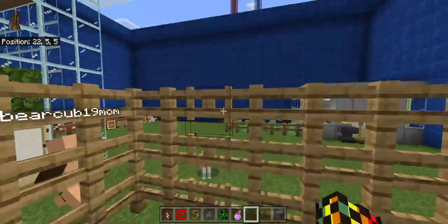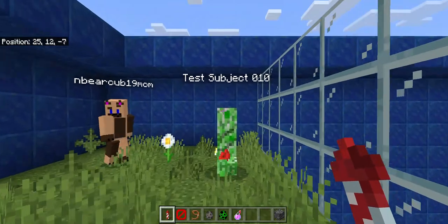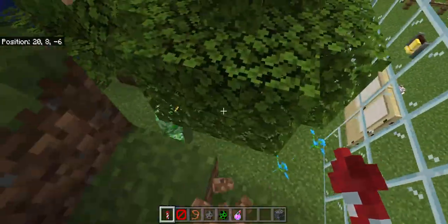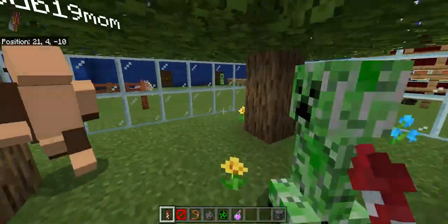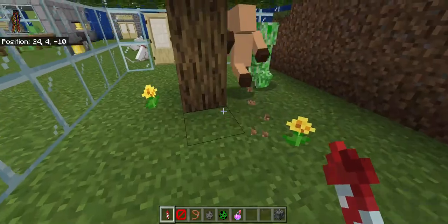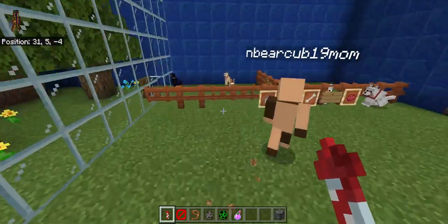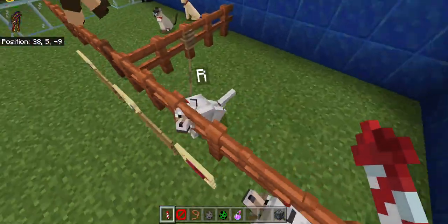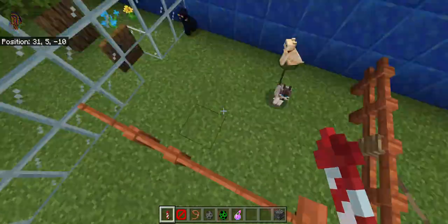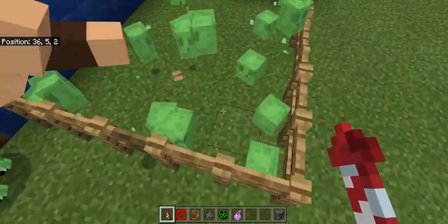Over here is our luxury creeper exhibit. We go through the top so they don't escape. It used to be a small place with a tree but we updated it with flowers and two levels. There's a trapdoor and sometimes I'll release cats in here to scare the creepers. Over here is our domestic animal section with the cats and the dogs — R and D2, but D2 died on the prismarine tower.